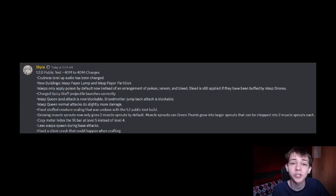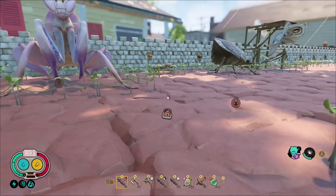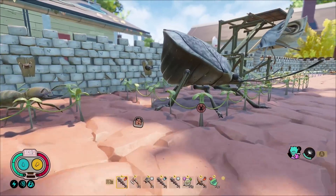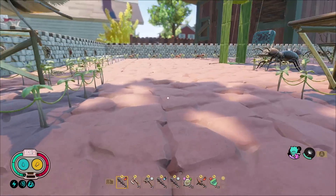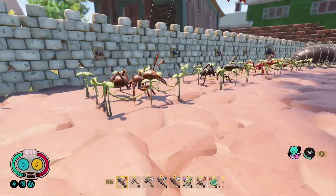The stuffed creatures have been fixed. This was a bug I noticed as soon as the update released — in the new update, a few of the creatures got made really small. The stuffed antlion, for example, was teeny tiny. They've fixed that now; they're all back to the sizes they were supposed to be, which is great.